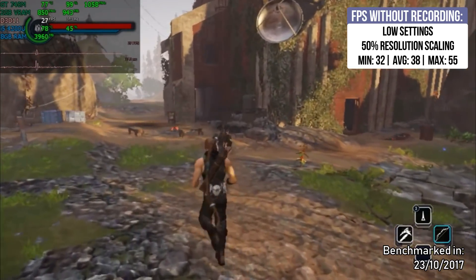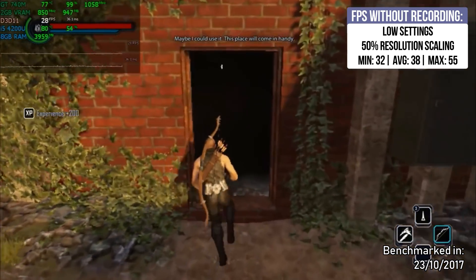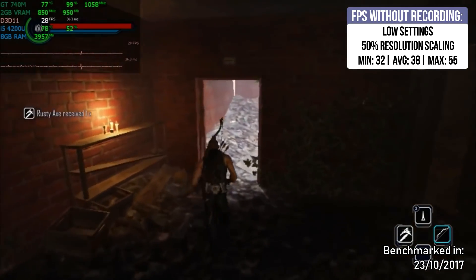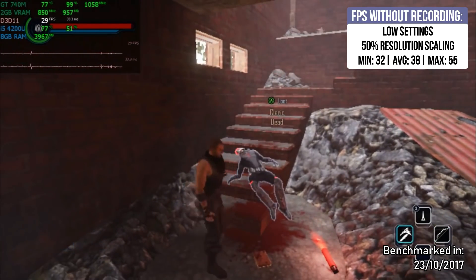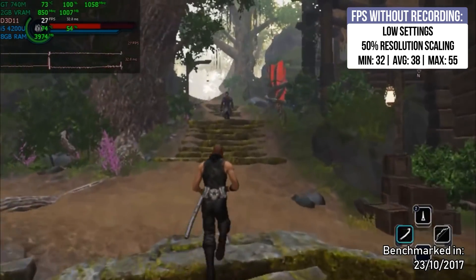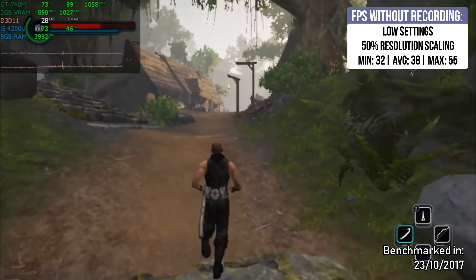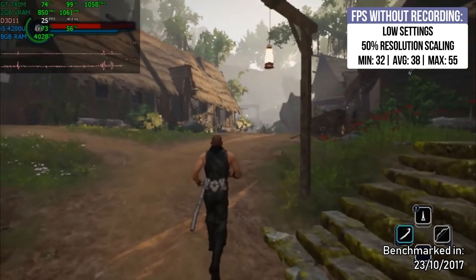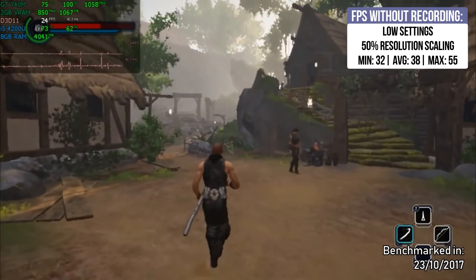In order to play Elex on my laptop I had to use low settings with 50% resolution scaling, so the game will look very pixelated. But it runs fine — above 30 fps, with a minimum of 32, an average of 38, and a maximum of 55. I still get shadows at least in this one, but there's a lot of pixelation. That's how you run Elex on the graphics cards listed in the title.